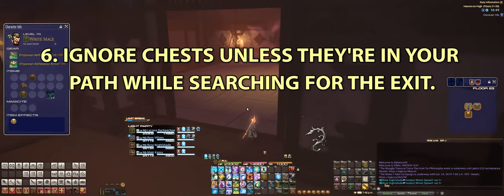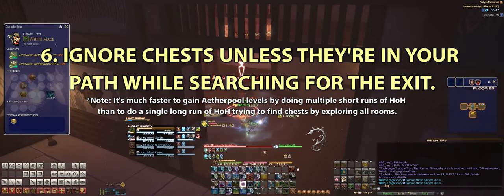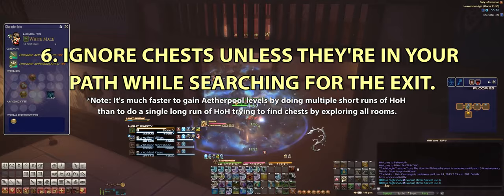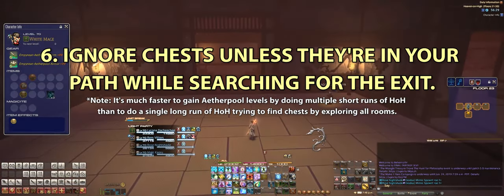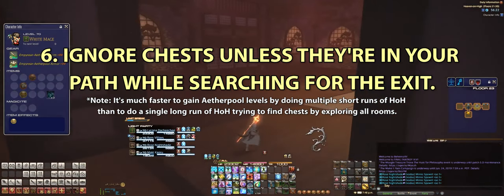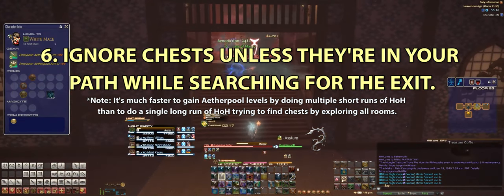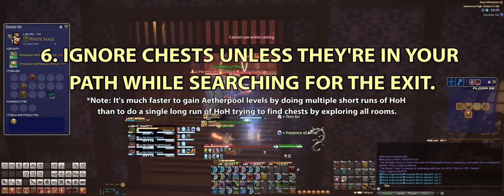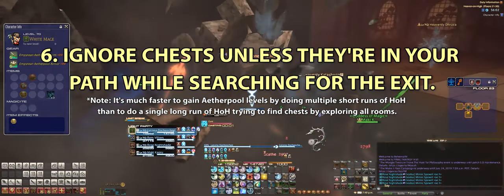Number six: ignore coffers unless they're on your path of exploration. Don't worry about treasure chests too much. If the key door is open, running from one side of the map all the way to the other just to get a chance at a drop is not worth the time. If a coffer is near you, go grab it — that's fine. But if it's way out of the way and far from the key room, don't worry about it. It's actually faster to build your Aether Pool by continuously running Heaven on High and not worrying about silver chests that are far from the activated key door.